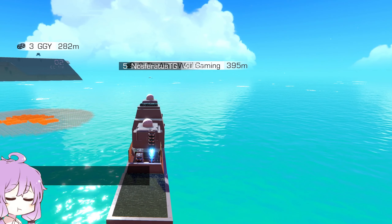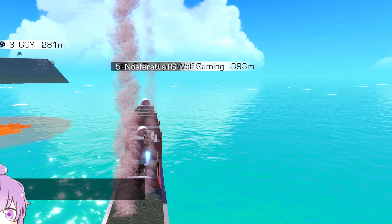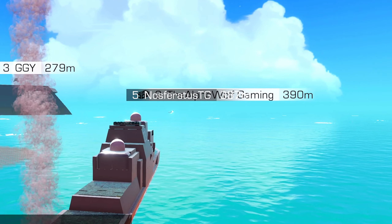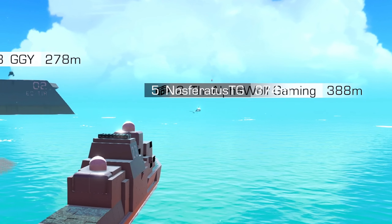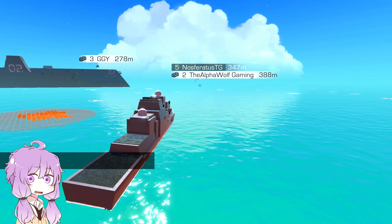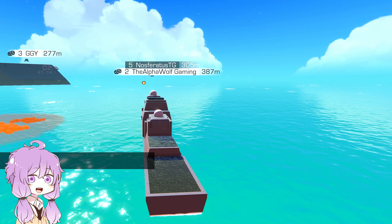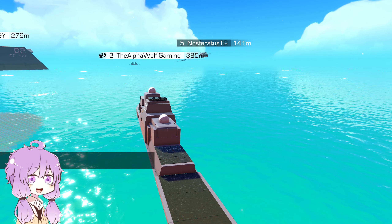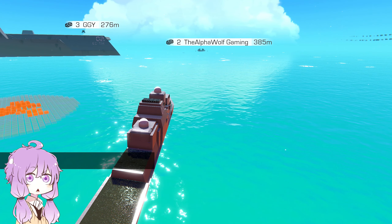We have rockets in the back that are manually aimed — these are unguided. You just aim them wherever the ship is facing and they'll shoot. They can do quite a bit of damage but they're very hard to aim. They're more just for show — they look cool.